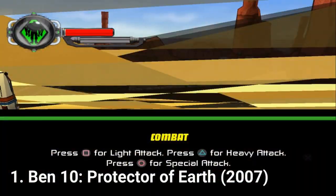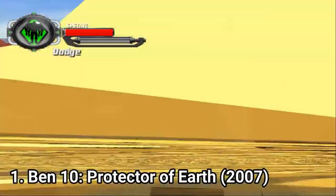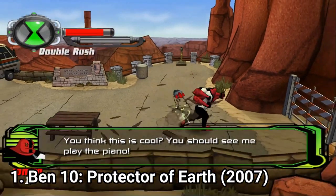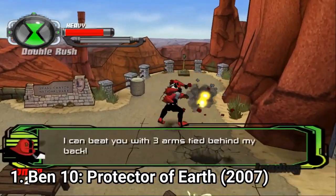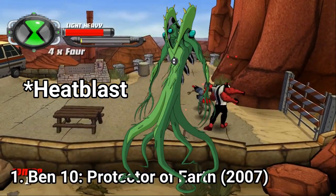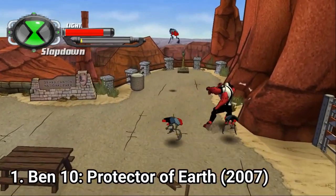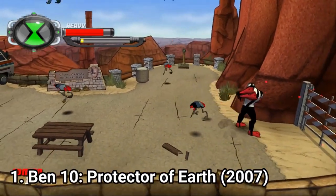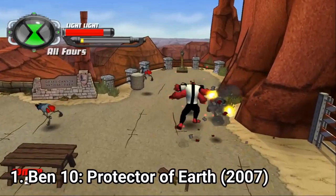Just look at these glitches. Play it on a PlayStation. It has just the right game formula for a game like this to be incredible. It features 5 aliens: Four Arms, Heatblast, XLR8, Cannonbolt and Wildvine. And all aliens are so awesome that you don't know which one you want to play. Each one is unique and has different moves.